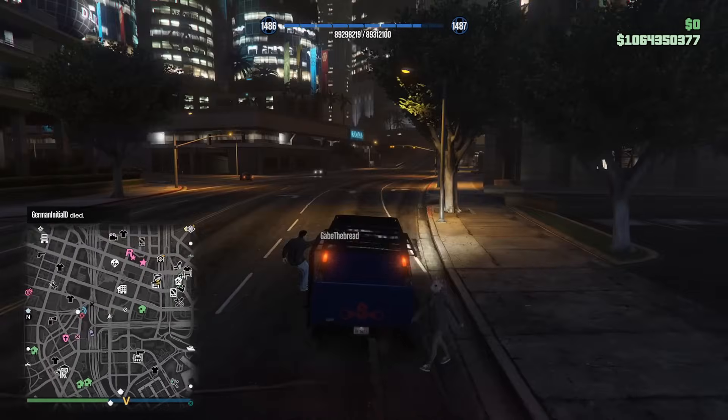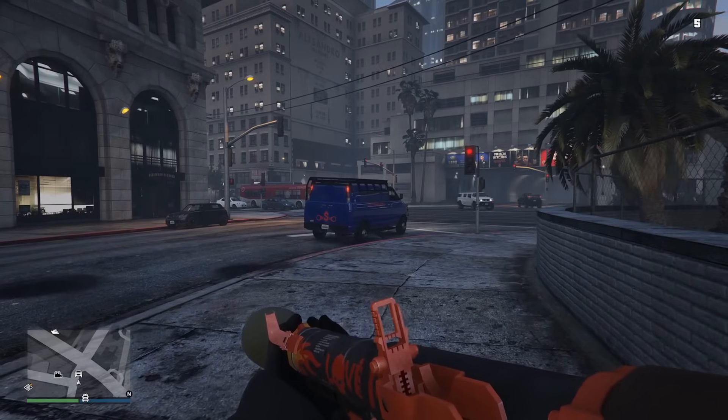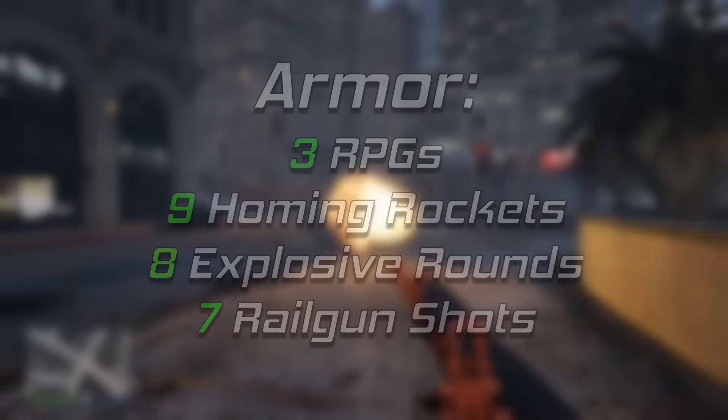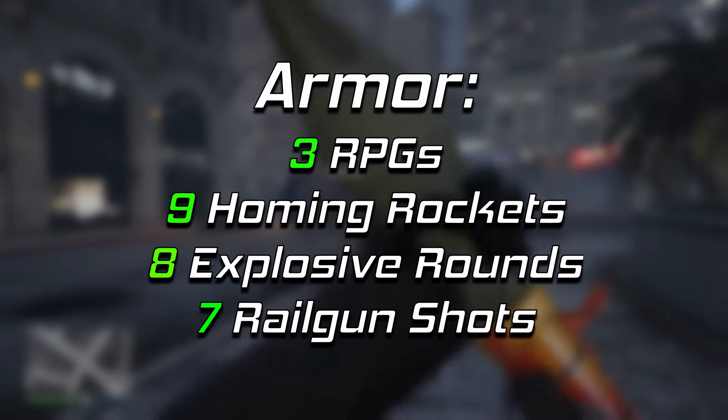Let's start off with the thing that most people are probably wondering about: the armor. The armor on the van isn't terrible but it's not exactly great either. It'll blow up in three RPGs, nine homing rockets, eight explosive rounds, or seven railgun shots.